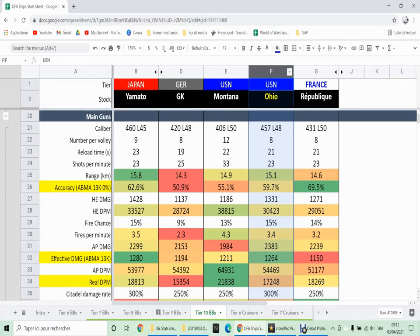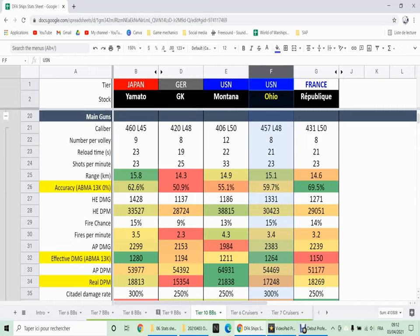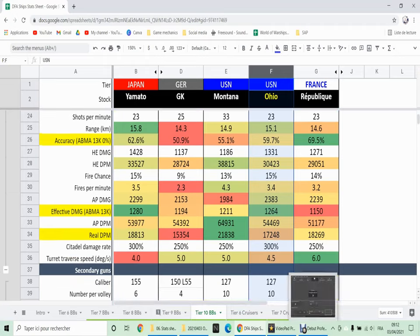The guns: eight guns versus the Montana's 12, but these are 46cm ones versus the Montana's 406mm. The range is also a little bit better. The reload is marginally slower. The accuracy is somewhere between the Japanese, French, Montana, and German at 60% — that's actually quite good, making it possible to snipe at range. Still, without Precise Aiming, you will suffer at extreme long ranges and rely on RNG.